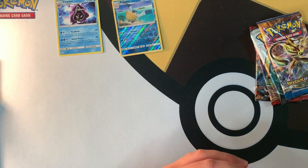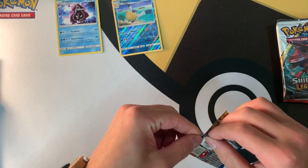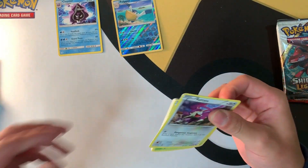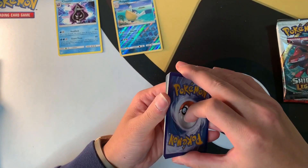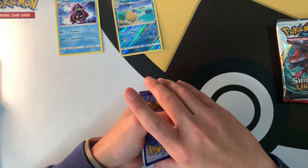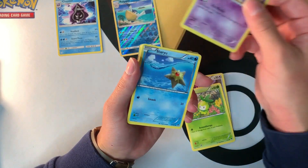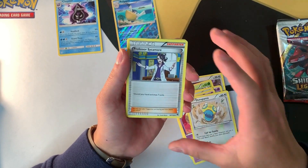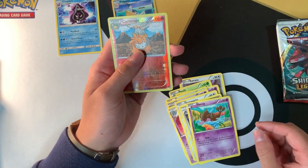I love GXs but I'm not always hunting for them — there are certain cards that really resonate with me. This XY Breakpoint pack — the cards are a little bent. We've got: Rattata, Petilil, Skorupi, Staryu, Hypno, Doublade, Dunsparce, a Professor Sycamore trainer, a Scrafty, and Camerupt is the rare. Just a Scrafty reverse — interesting.